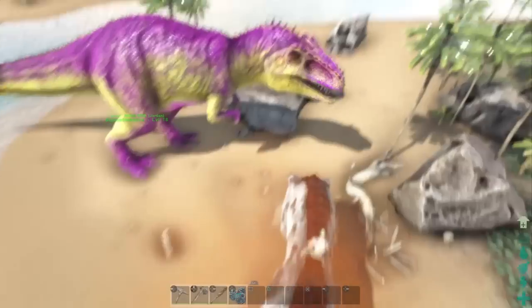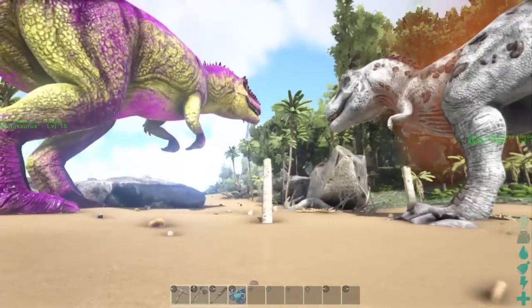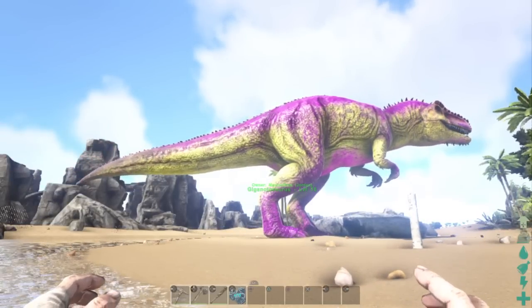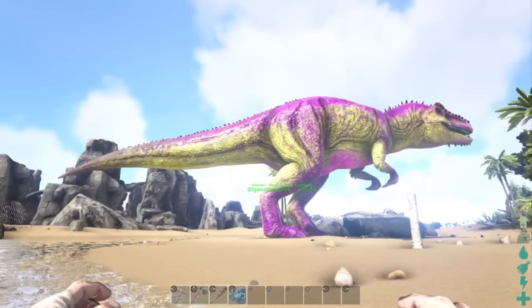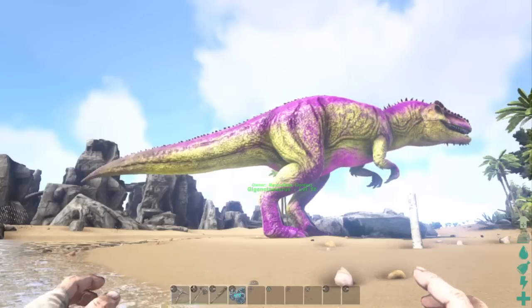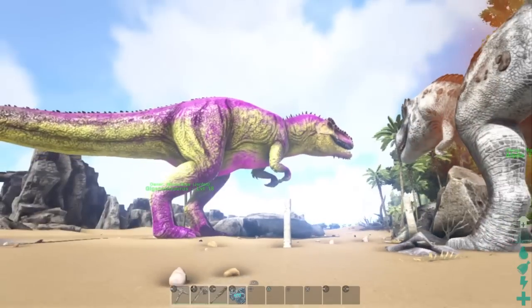Now I've got a giga and an alpha rex. You can do this with pretty much every dinosaur — even a titan if you wanted. That's how to spawn in dinosaurs, force tame them, and colour them. For the colour command: the region goes from 0 to 5, and the colour numbers go from 0 to 20 — for example, 12 is red, 14 is black, 11 is yellow, 6 is purple, 5 is blue. Check all the numbers for the colours. If you enjoyed, please smash the like button, and if you're new please subscribe. See you guys in the next video, goodbye!